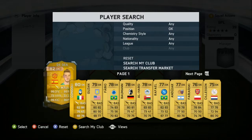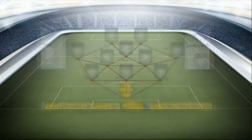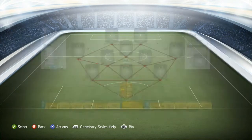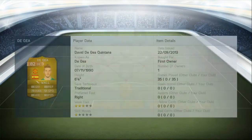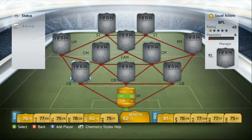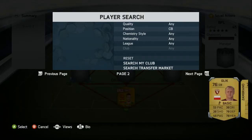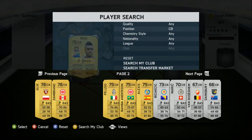In goal we have David De Gea. Standout stats being 86 diving, 88 reflexes, 86 kicking and 73 handling, but the 80 positioning I've got on him is because I've got a card on him right now. He is a very solid keeper and he pulls off some amazing saves.